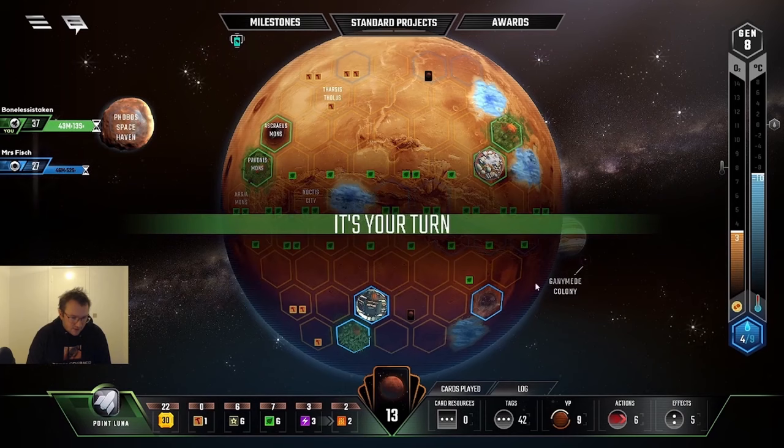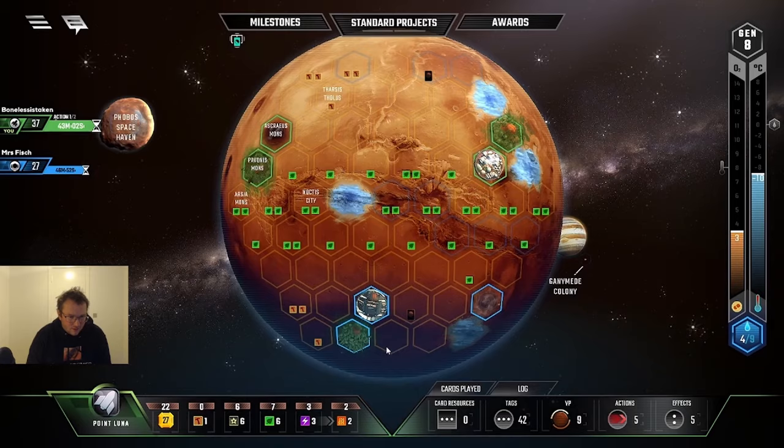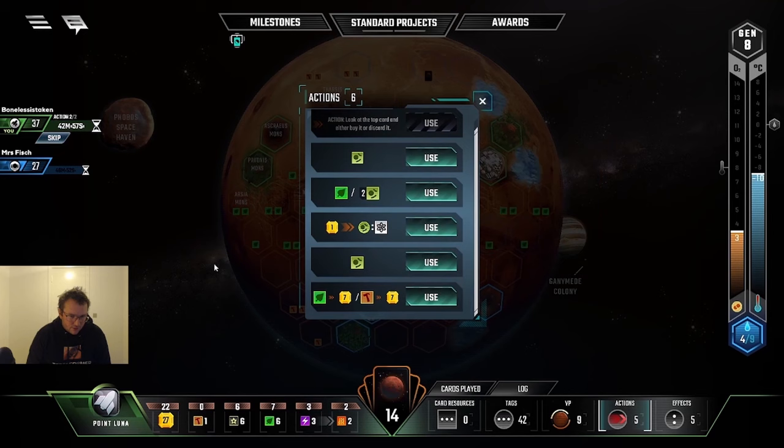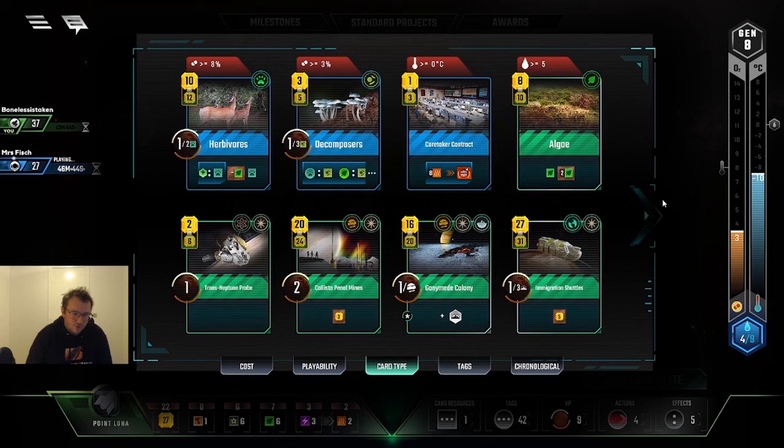Now I have a fine opportunity to play a city. I did get all my engine down, so at this point I think it's an okay time to start building cities — I need to have one sooner or later because I have seven plant production. Maybe I could have drawn a card first to see if there was a city card, but to be honest this placement bonus was pretty good — it was next to water, and then I can get a greenery down with one steel and four gold for water. It's a pretty nice spot for a city.